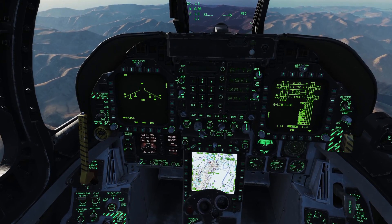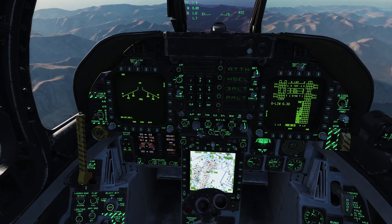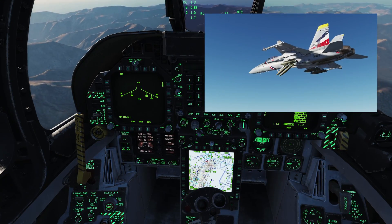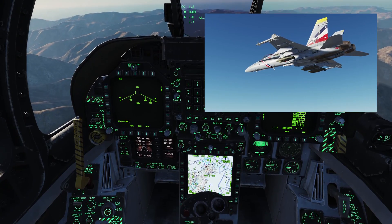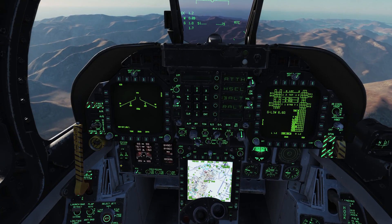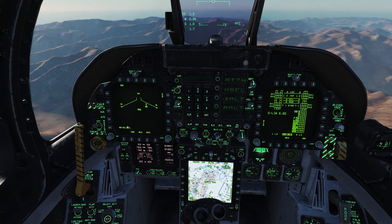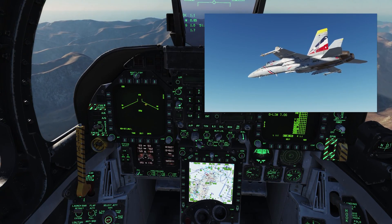Now if we want to get rid of the outboards, we'll click left outboard, right outboard, bring it back to rack launcher, and hit the jettison select button. You can see it got rid of station 2, so now we need to get rid of station 8 — click it again. Now if we want to get rid of the inboards, we'll select the inboards here and click jettison again. See, it got rid of station 3, and station 7 just went away.